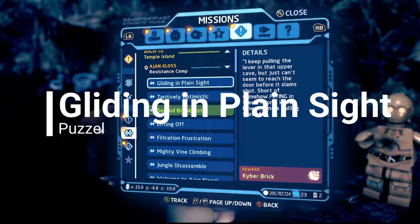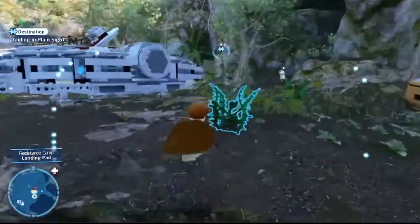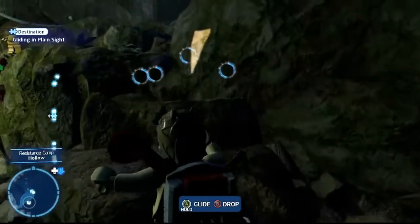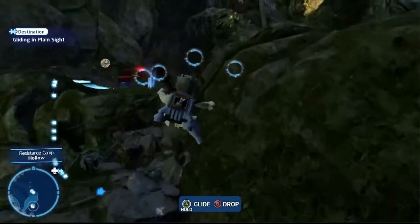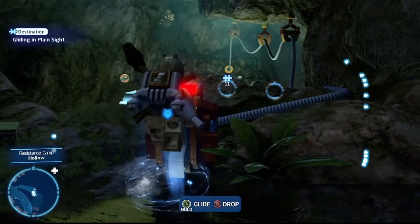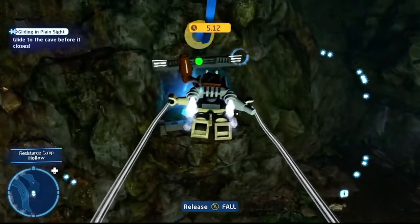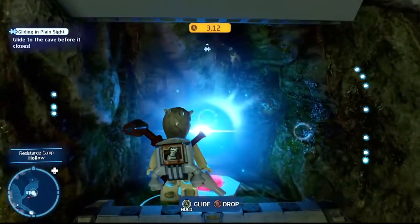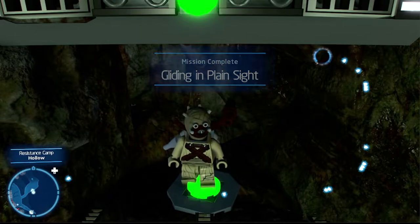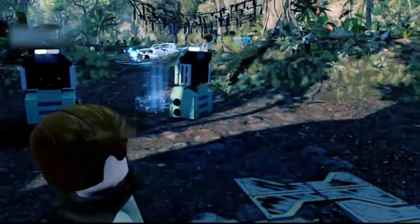Starting out the puzzles for Ajan Kloss: Gliding in Plain Sight. Make sure you have a scavenger character ready. Follow this route and climb up the rocks — at the very top is a lever. Pull it for a 10-second countdown. Glide from this spot all the way to where the puzzle marker is. Don't worry if you fly too high — you'll bump your head on the wall and land right on the ledge to pick up the kyber brick and complete Gliding in Plain Sight.